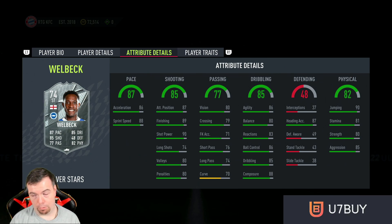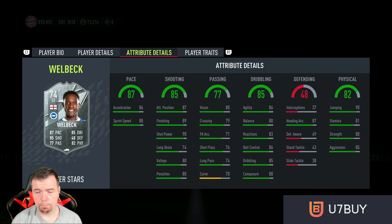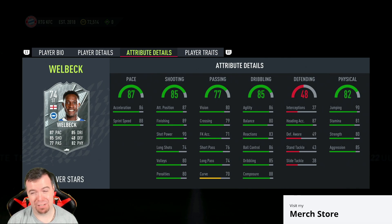This is a good all-round card, which is kind of mad. So we've got 86 acceleration, 88 sprint speed, 87 attacking positioning, 89 finishing, 90 shot power, 74 long shots, 80 volleys, 80 penalties, 80 vision, 79 crossing, 71 free kick accuracy, 76 short passing, 74 long passing.